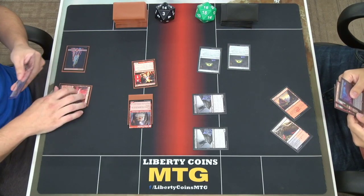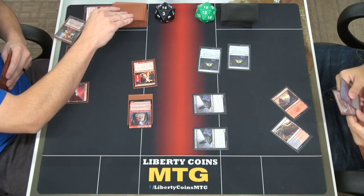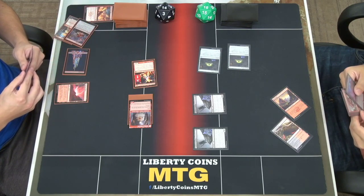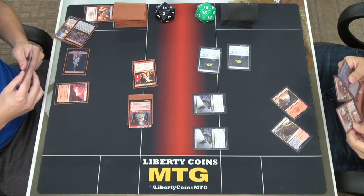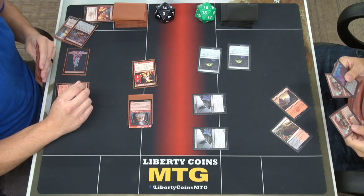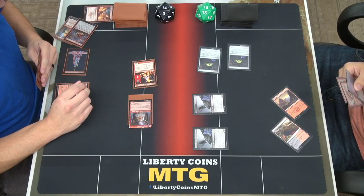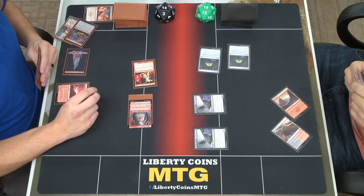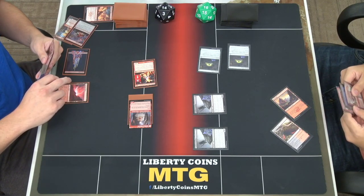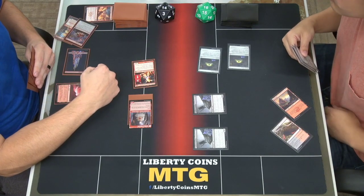Tap one mountain, play Light Up the Stage. Now I'm regretting everything. I chose the worst option because I didn't know what Kumano did. When I played Light Up the Stage I take two damage from the Eidolon — because it's two or less. I'm behind in health so that's not doing me favors. I want to have you slightly lower than me then red you out.